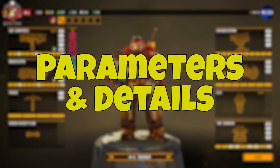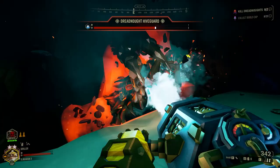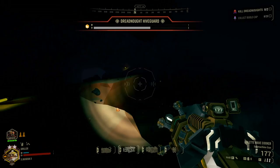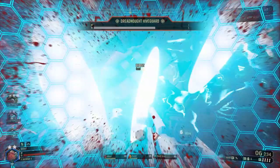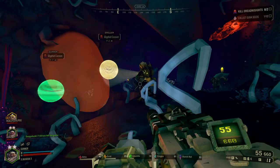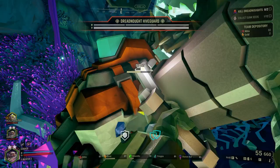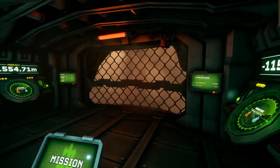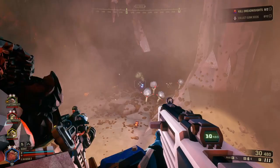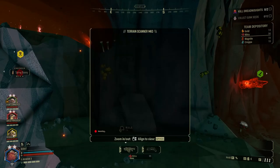Elimination missions are much more straightforward compared to other mission types and don't have a crazy multi-step process. However, there are things that are useful to know. Similar to other mission types, the length and complexity modifiers determine the number of dreadnoughts you need to hunt, which can be either two or three. The cave system has a small starter room at the beginning with a lot of golden nitra to help you prepare, and there are usually a few tunnels to various caves that can be taken in any order to get to the cocoons.